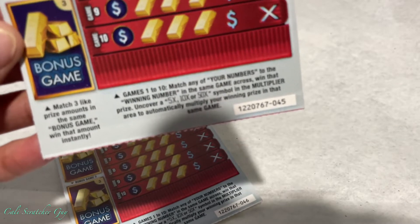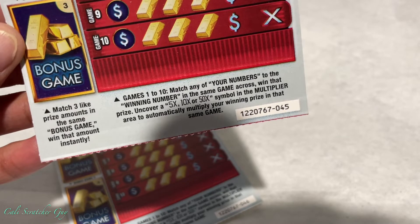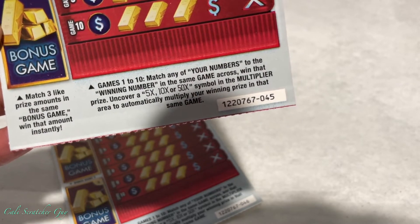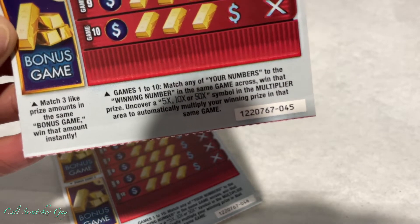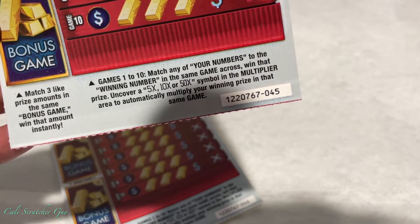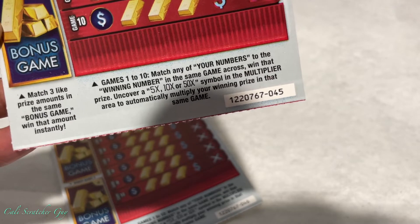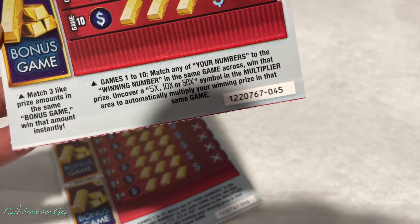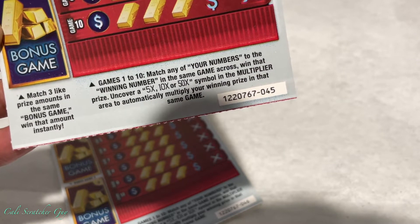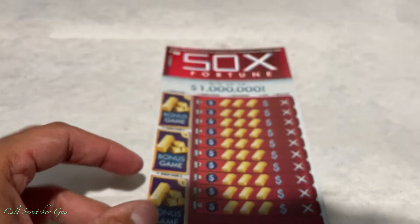Let's read the instructions on the bonus game: match 3 like prize amounts in the same bonus game, win that amount instantly. Then toward the middle, game 1 to game 10 — match any of your numbers to the winning numbers in the same game. Win that prize. Uncover a 5, 10, or 50 time symbol in the multiplier area to automatically multiply your winning prize in that same game.